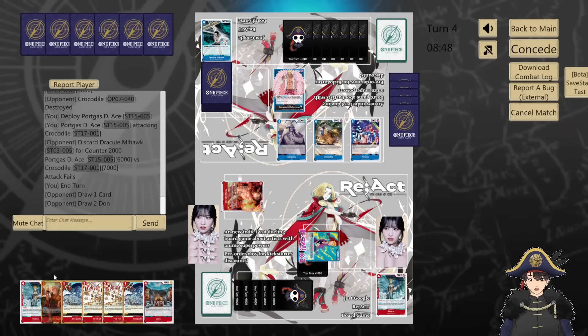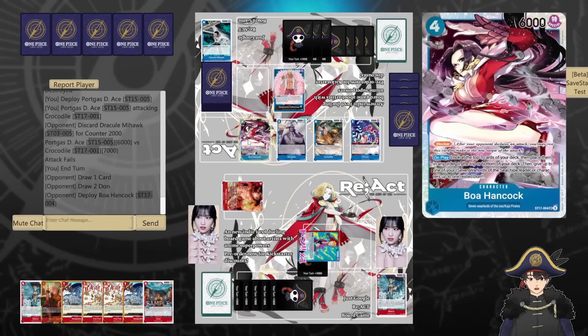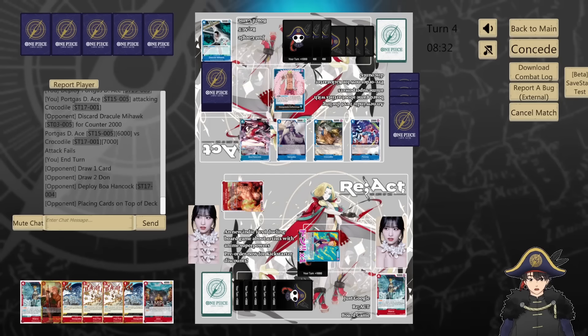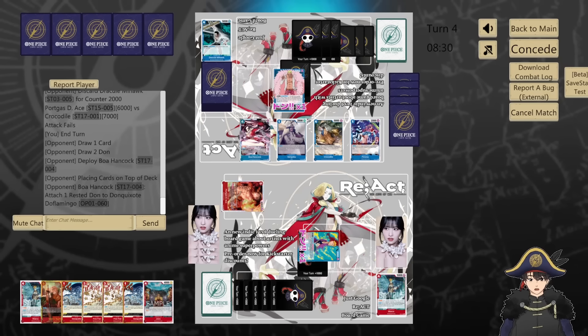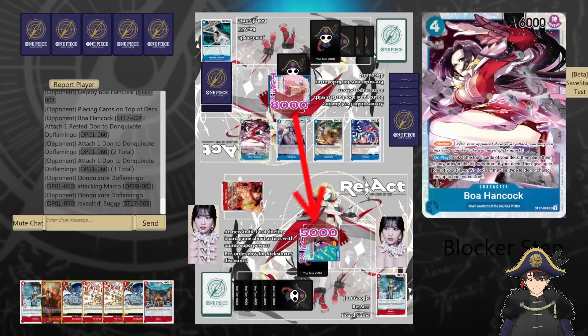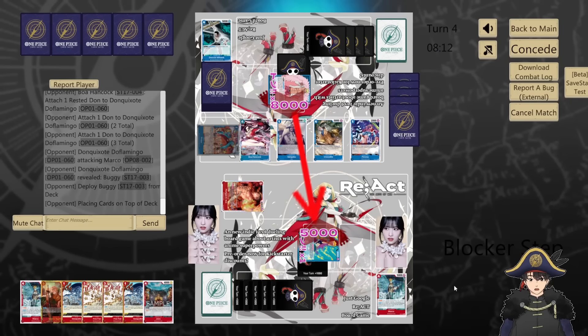I don't have too much counter in hand though — that's a little scary. Did you play the new Boa? Blocker — look at top 3 cards of your deck, rearrange, give a rested Dawn to leader. So you can attack me for 8 and then use leader ability. Maybe hit a 6 with Croc instead. 7 — I'll take, then I'll counter the 6. Oh, he does 8. What comes out here. Now I'll Fire Fist now that he has a bunch. Oh it's just a Buggy — no big deal. We'll take the 8. No trigger.